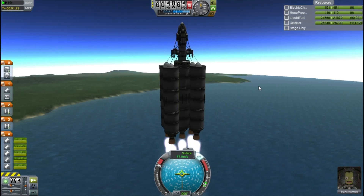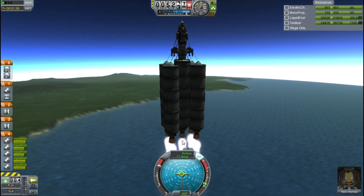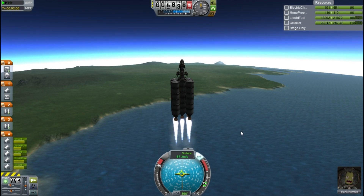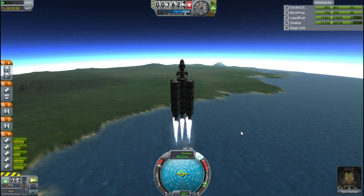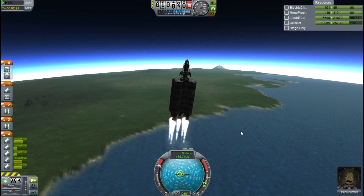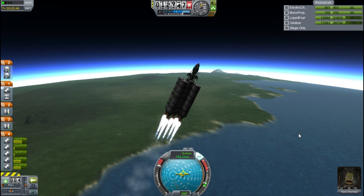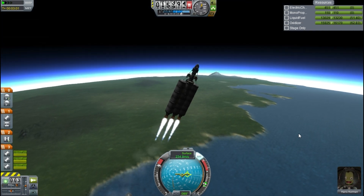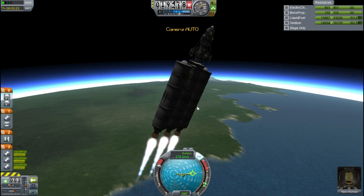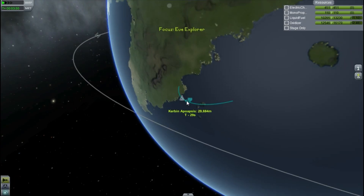I'm going pretty sped up here because you've seen me do this launch into orbit five or six times already. What is cool is you can see the engine in the centre twitching — that is called vectoring, where the engine changes the direction it is pointing very minutely to correct for weight imbalances. Those radial mounted fuel tanks aren't exactly symmetrical, so the engine alters itself slightly to compensate and lets us go straight.